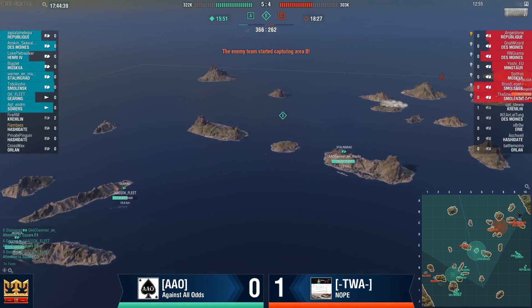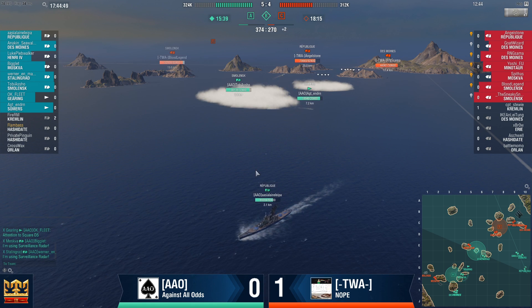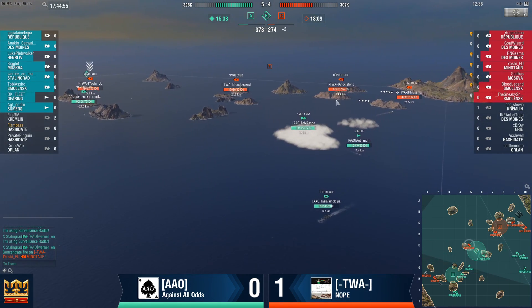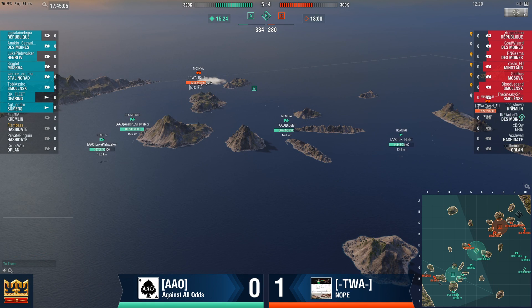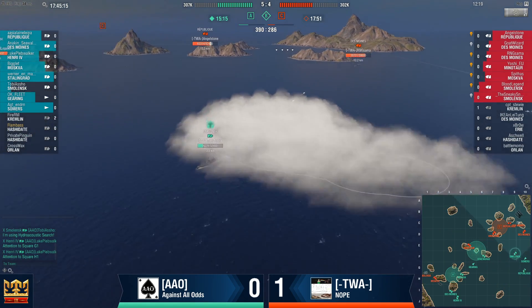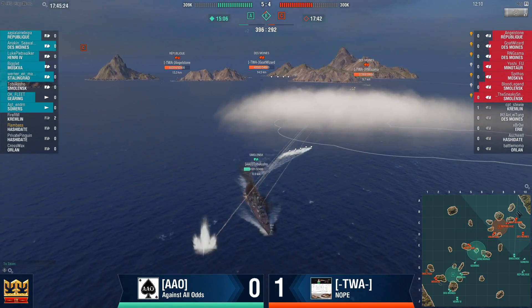This Stalingrad can keep this contested from the Mino. The only question is can TWA actually pull off any major victory? Four versus three on this side — if Ao plays this correctly and does not lose any ships, keeps kiting these guys and makes them bleed, they're going to be in a pretty sweet spot. However, they need to make something happen more on this side because they have the advantage. They are at a bit of a disadvantage on the other side. And that Smolensk is very low and he's shooting in the open — that's going to be him dead very, very soon.